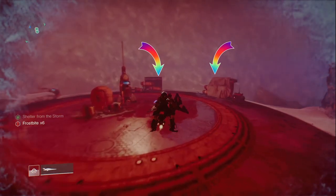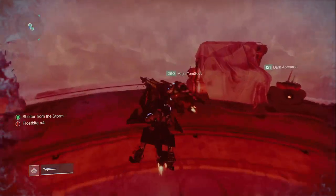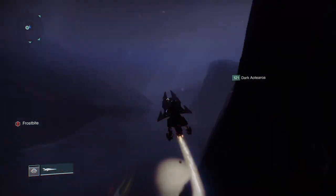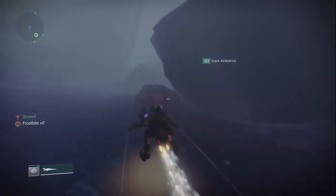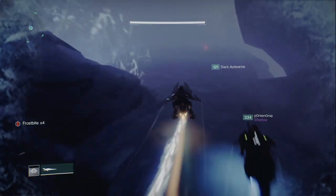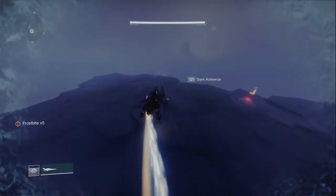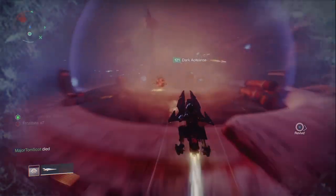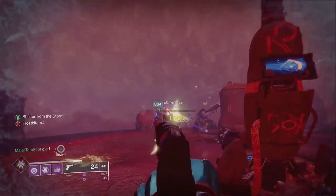We're going to use these two boxes as our guides as we leave. We want to stick to the left of this rocky cliff here and watch out for the exploding balls that will slow you down. Once you hit this ramp you're going to be looking for this small point here. Don't go too far left or you'll drop into the hole, and going too far right you'll end up stuck in that bubble that slows you down.